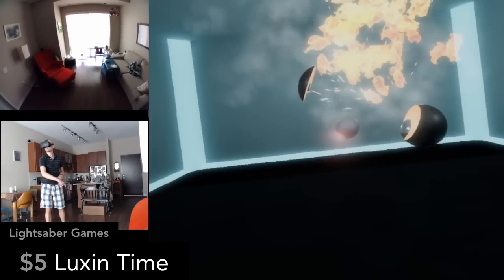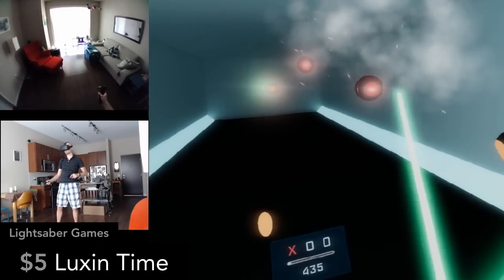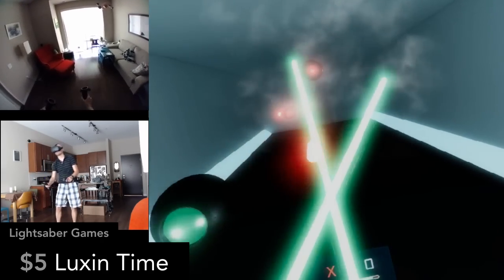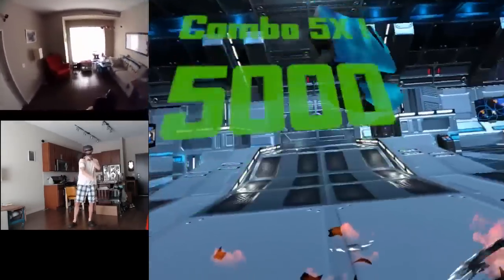Lux and Time has a few different play modes. There's a fruit ninja mode where you slice the red bots but avoid the green bots, and a defense mode where you try to stop them from passing by you. There's a third mode I haven't unlocked yet. All three of these lightsaber games have their own strengths and weaknesses — I'll let you decide which one is best for you.